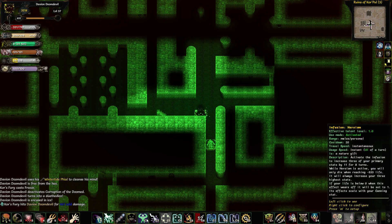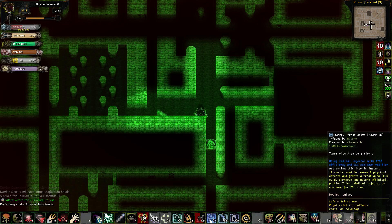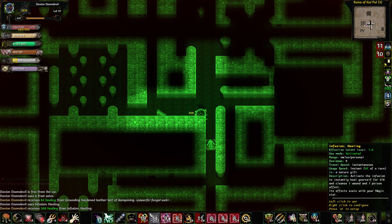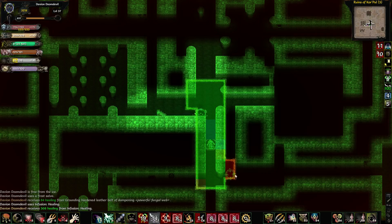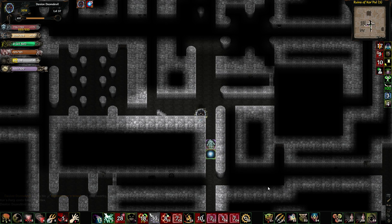I'll do that, and wow, that hurt. I'll heal myself with this. Let's do that — heal up. Drop that behind him. Put the Empathic Hex on, which is annoying, but whatever.